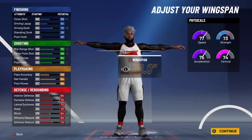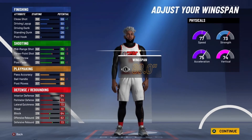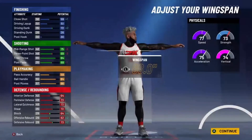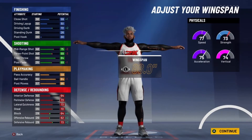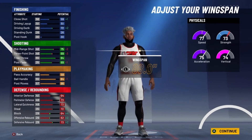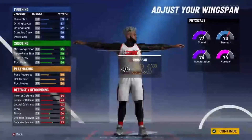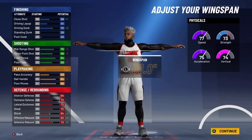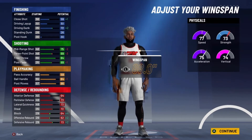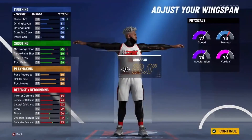Honestly, that's just going to be fine. You'll be able to shoot, especially with 14 Shooting Badges — you're definitely going to be able to shoot. You also have an 88 Free Throw and a 73 Post Fade. For your Playmaking, you have an 88 Ball Handle so you'll be able to Speed Boost on Power Forward. You'll have a 90 Post Moves, a 68 Interior Defense, a 77 Perimeter Defense, a 77 Lateral Quickness, and a 76 Steal.